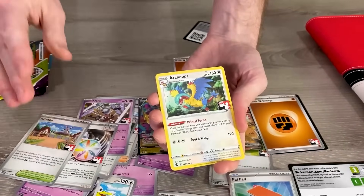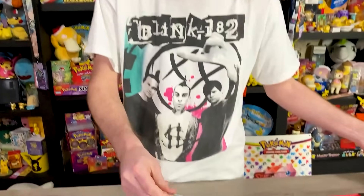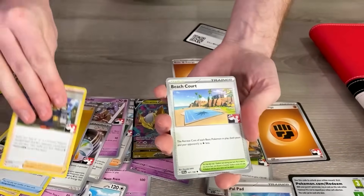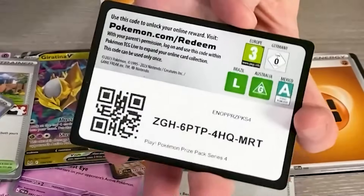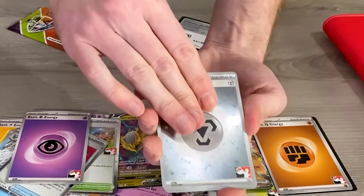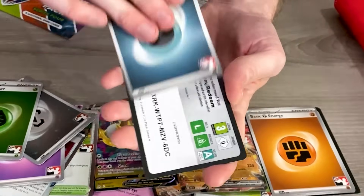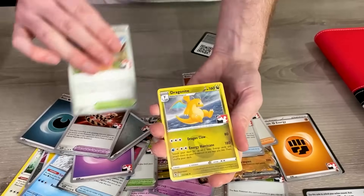Prize Pack Series 1 is the one we're having the most difficulty with — that started it all and a lot of the leagues did not get a lot of Series 1 out there. So there's not a whole lot floating around to trade for, at least in my area. We got Beach Court and another Beach Court and a Rare Candy — Rare Candies are always useful. Two more to go — let's see if we can get another double hit. We got the Energy, a Dragonite on the pack — that's a good sign. We got the Energy and a Curly Up for the Rare. There's a Breakpoint, Steam Siege, and Fates Collide inside of that box, so I got my binders ready just in case.